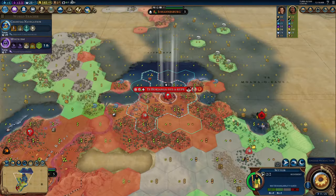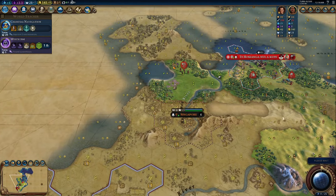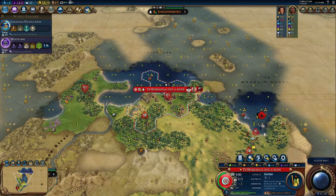If you want the easiest game of your Civ 6 career, load up a Terra map as Kupe, colonize the new world before anyone has a chance, and get ridiculous Marae yields, launching you far above the rest of the pack. But I'm not going to focus on that type of gameplay today.